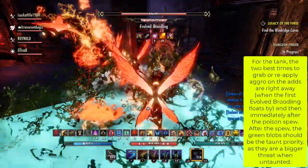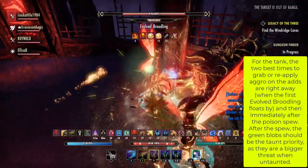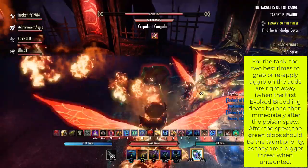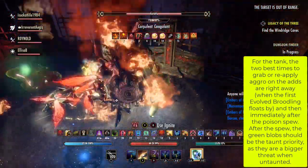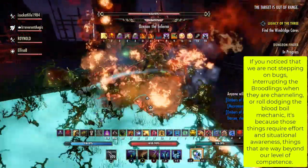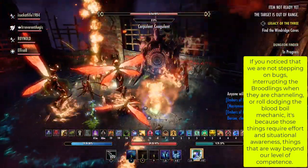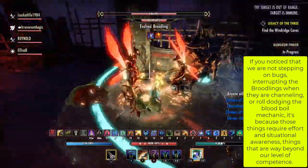If the tank is parked against the wall, it's hard to grab aggro as the boss will get in the way. For the tank, the two best times to grab or reapply aggro on the adds are right away when the first evolved broodling floats by, and then immediately after the poison spew. After the spew, the green blobs should be the taunt priority, as they are a bigger threat when un-taunted. If you notice we are not stepping on bugs, interrupting the broodlings, or roll dodging the blood boil mechanic, it's because those things require effort and situational awareness — things way beyond our level of competence.